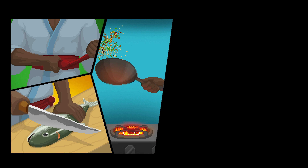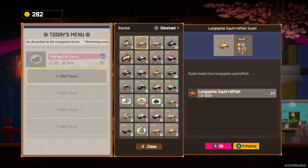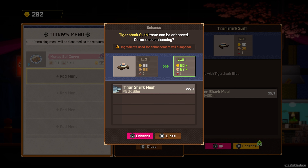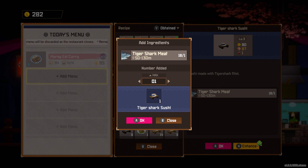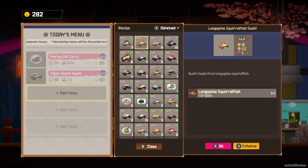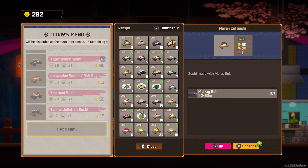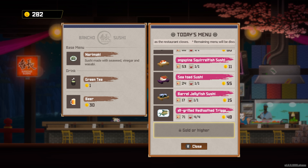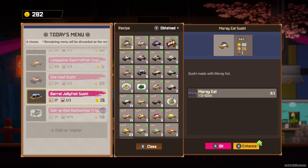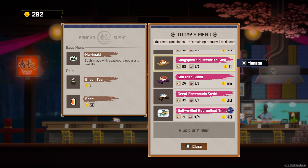We're going to go with long-spine squirrel fish sushi - actually we'll enhance that. We've only got one of them now. Mega mouth shark, tiger shark - enhance that and enhance again. We'll put that on the menu and auto supply it. What else have we got? We want to clear some stuff out. We'll do long-spine squirrel fish, a sea toad, a barrel jellyfish, and a salt-grilled red tooth triggerfish. Auto supply yes. We'll swap that out and do great barracuda sushi again. I think that'll do.